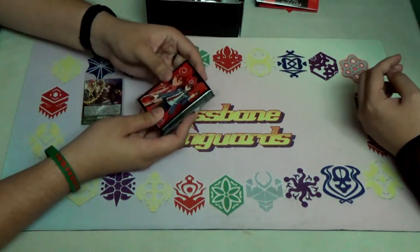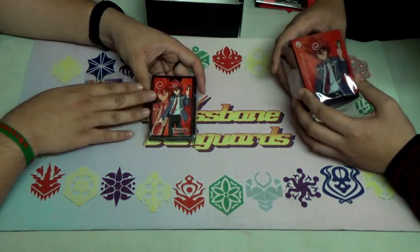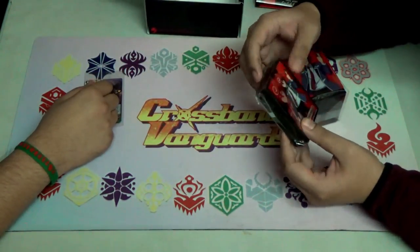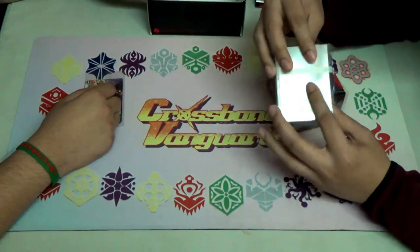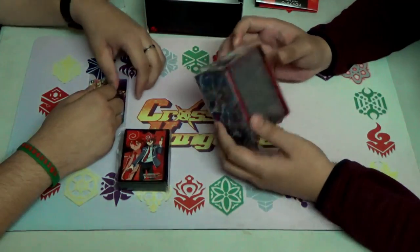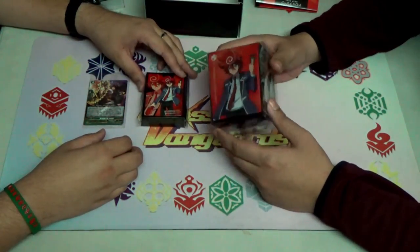First of all, we've got the sleeves — compared to the previous one, it's of a different texture. It's solidly printed, much like the other ones we had from the other supply sets. And the box itself includes the new Chrono Fang Tiger G on the side here.